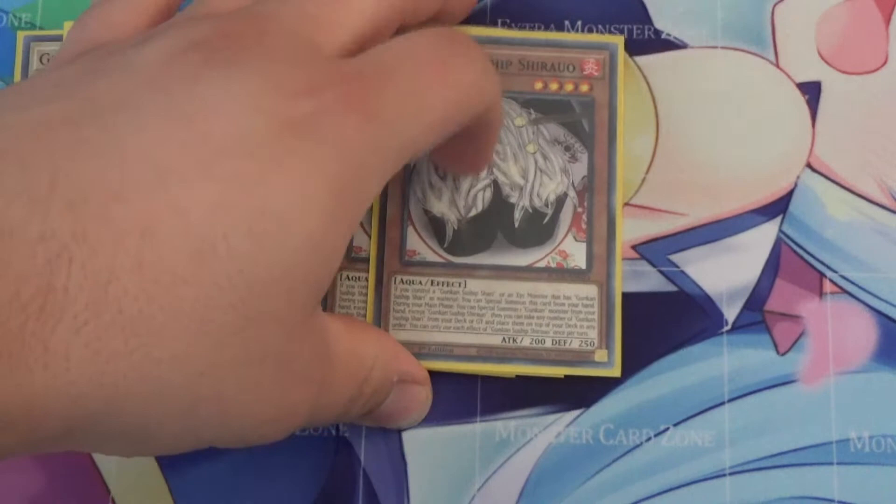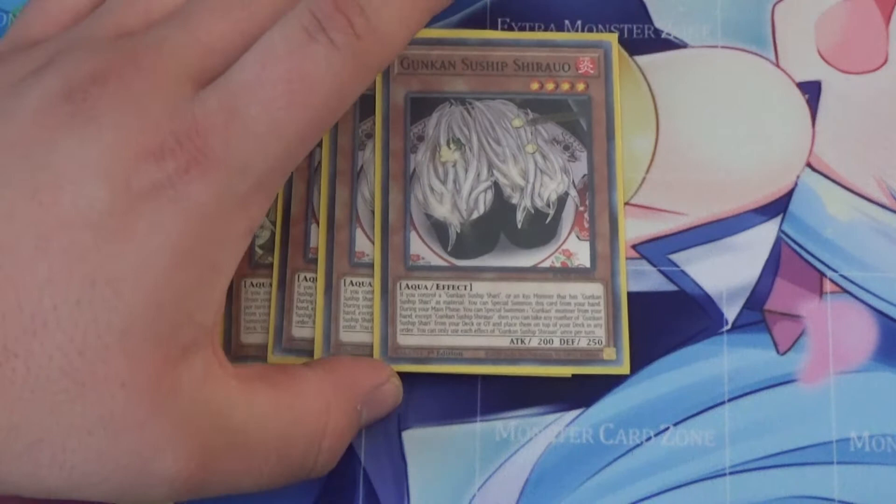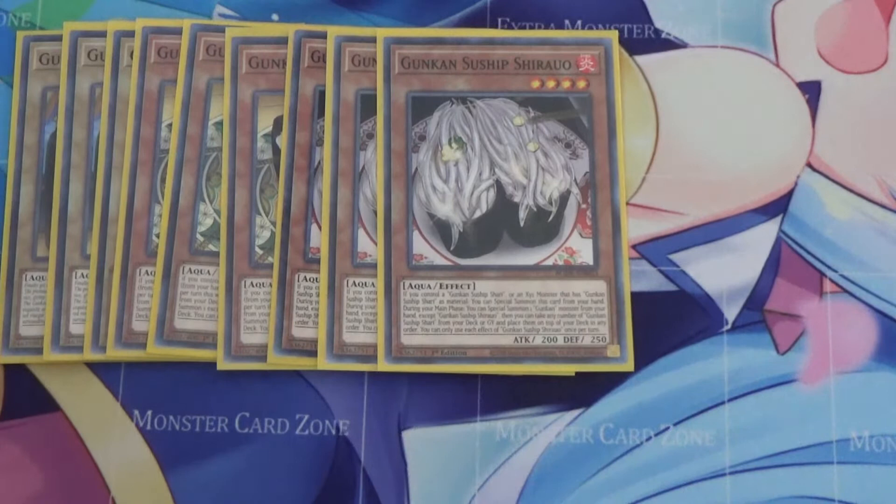Next I run one of the new cards: Suitship Shiro. If you control a Shari or an XYZ monster that has Shari as material, you can special summon this card from your hand. During the main phase you can special summon one Gunkan monster from your hand except Shiro, then you take any number of Suitship Shari from your deck or graveyard and place them on top of your deck in any order. That effect is a lot better than you may think.